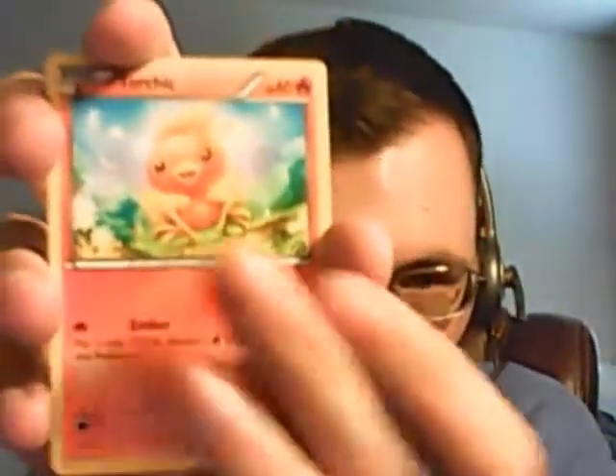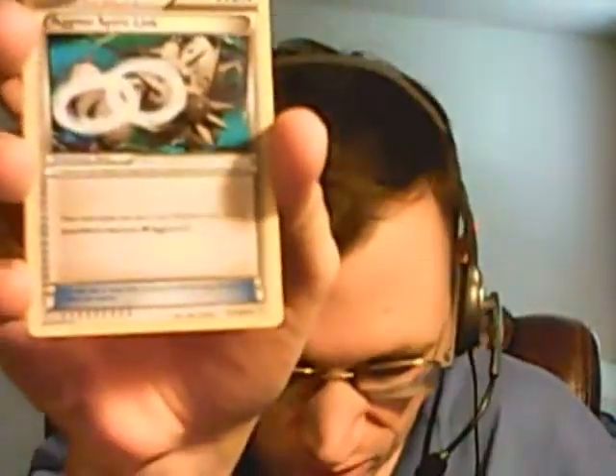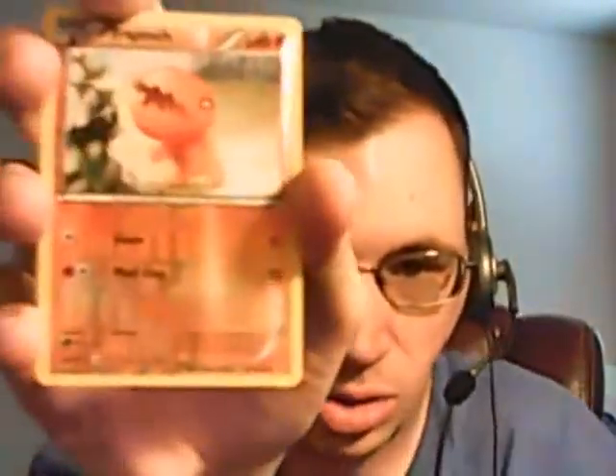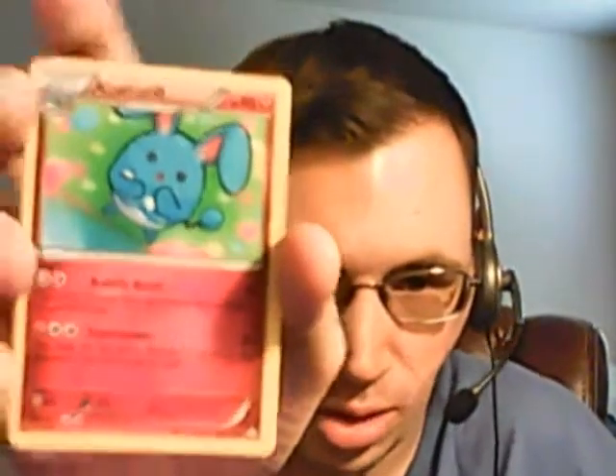We got a Mega Aggron pack. First thing we got a Tangela, Illumise, Slugma — there's a car alarm going off in the background — Plusle, Marill, Seadra, Aggron Spirit Link. And the rare is Azumaril. Regular rare. Fine.